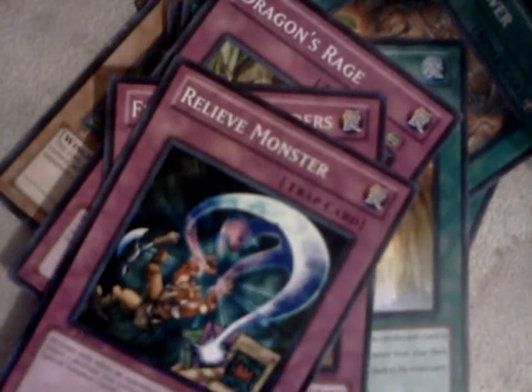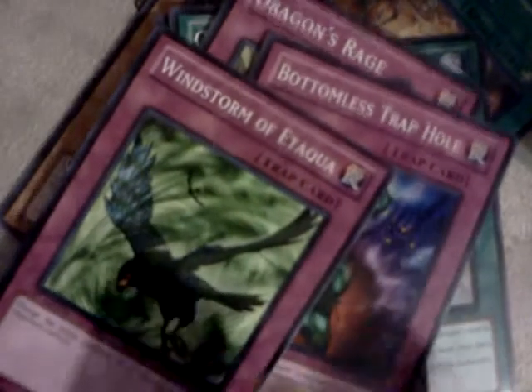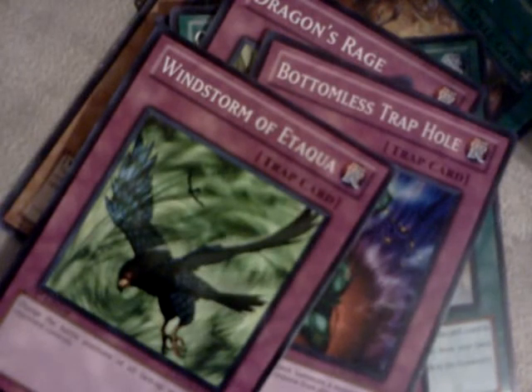Relieve Monster — if a monster is going to attack, it goes back to your hand and you can Special Summon one level four monster. Good to stop an attack. Bottomless Trap Hole. Windstorm of Etaqua — changes the battle position of all face-up monsters. And Legacy of Yata-Garasu — you get to draw one, and if your opponent has a Spirit monster on the field, you can draw two.